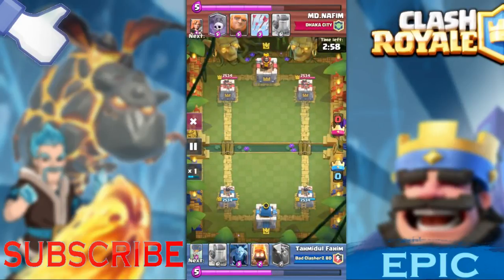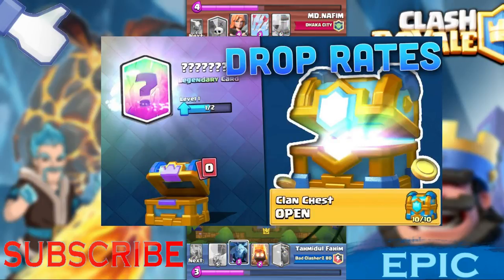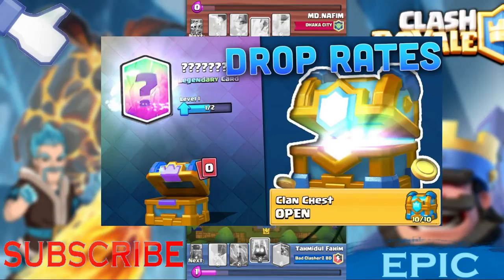The first one is legendary card drop rates on every chest. Legendary drop rates on every chest should be updated.